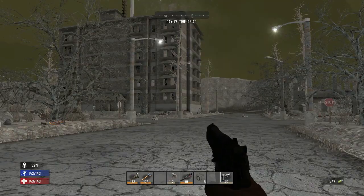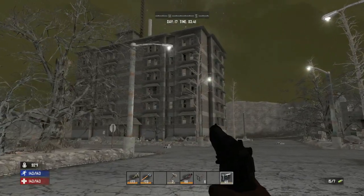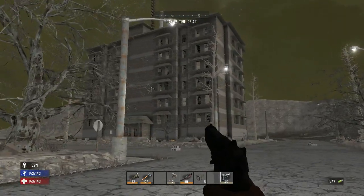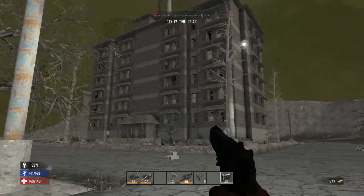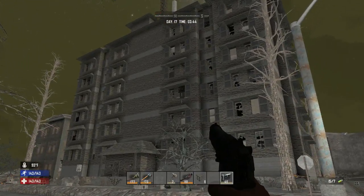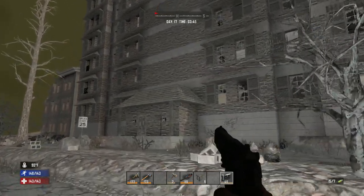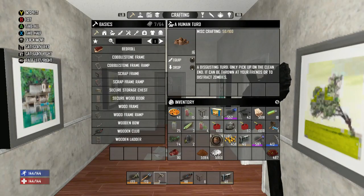The best single source of human turds I've found is an apartment building you'll find in rubble towns. It's got six floors and each floor has four toilets. In this particular building, I raided all the toilets and wound up with a total of 16 human turds.